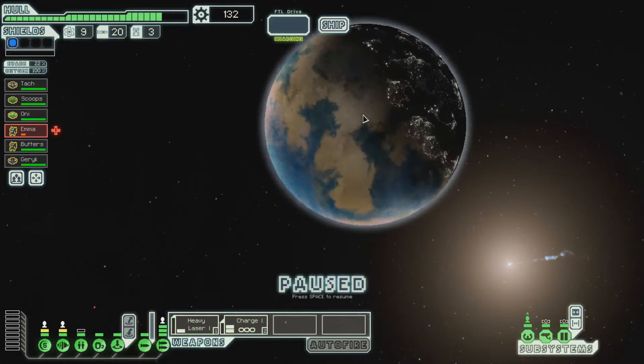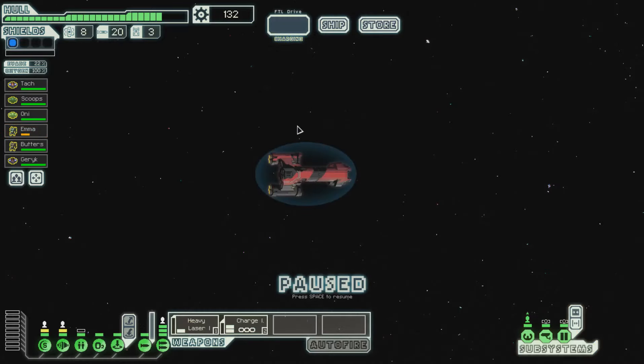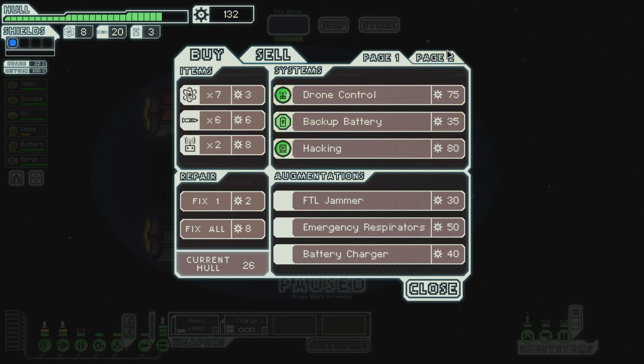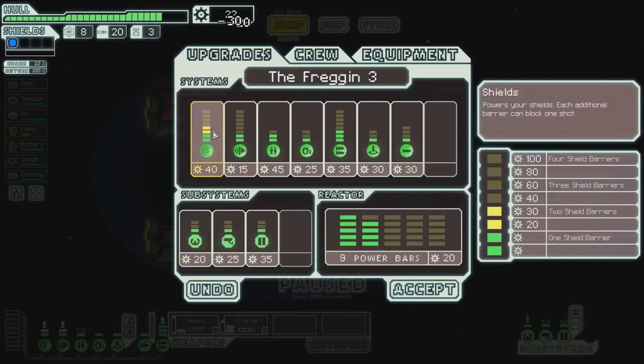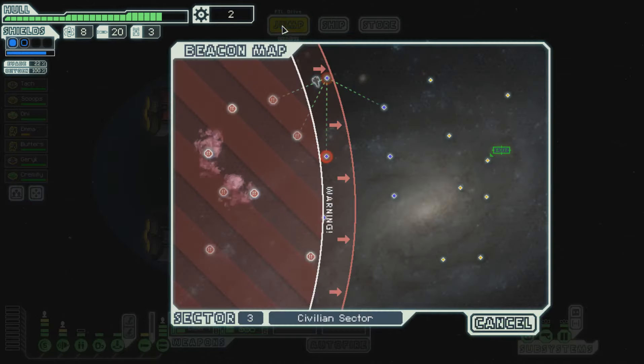We're gonna hold on to the scrap and see what's at the store. We're gonna make it, we're gonna be good — we'll have to backtrack some but that's okay. Okay, nothing major there — drone control, system repair drone, hacking would be cool, we do have some crew. There's a Zoltan — that would actually help me get the shield because it gives me a power. Let's get the Zoltan. Let's upgrade the shields — beautiful. If we put the Zoltan in the flak artillery, now we have enough for double shields.